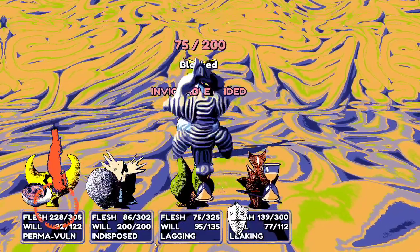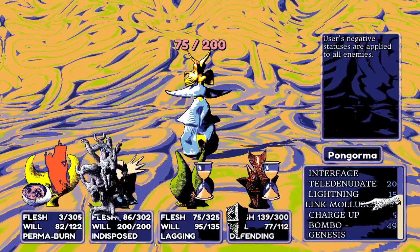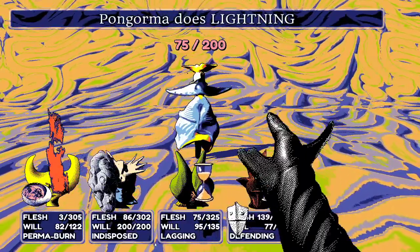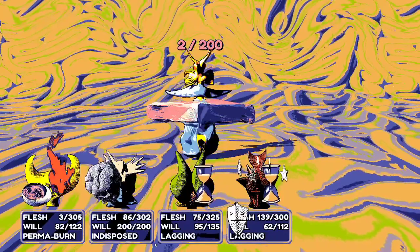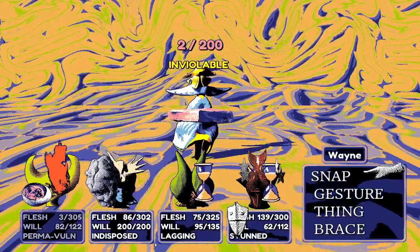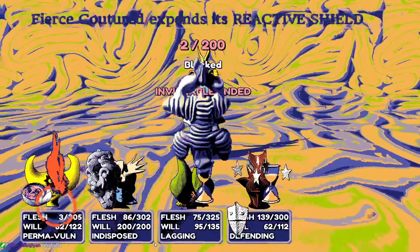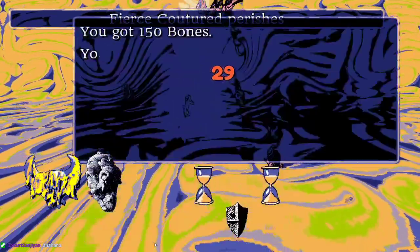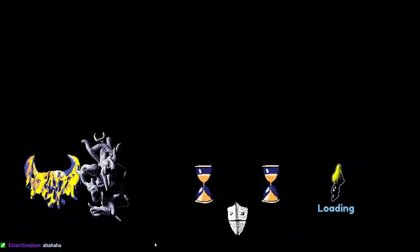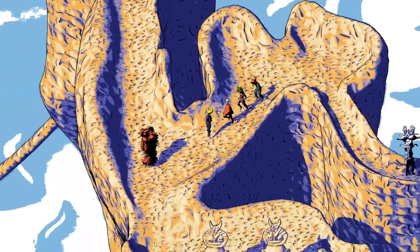They kill the enemy with Wayne and Pongorma attacks. Indisposed turns out to be pretty bad — like stunned but it doesn't go away on its own. That's a serious concern for the final boss fight.